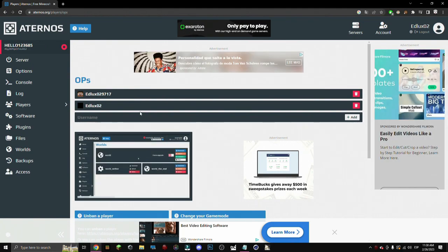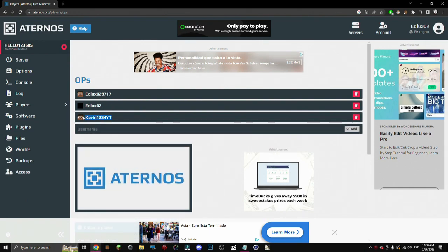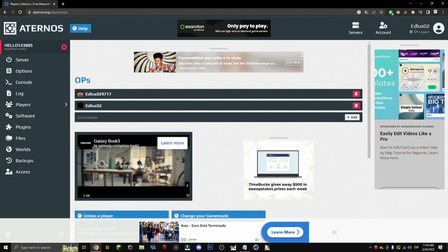And how do you add them? Let's suppose my friend is called Kevin1234youtube. We just press add, and in this case we will have Kevin as a mod in our server. It's as easy as that.